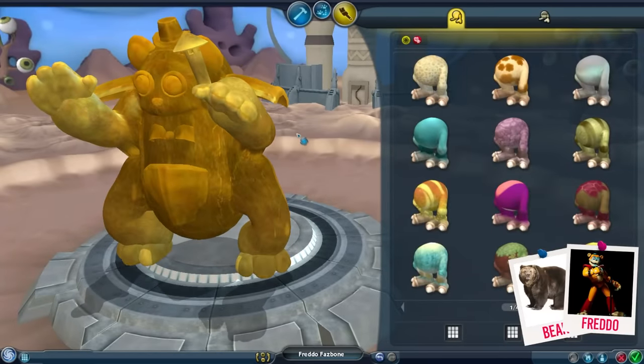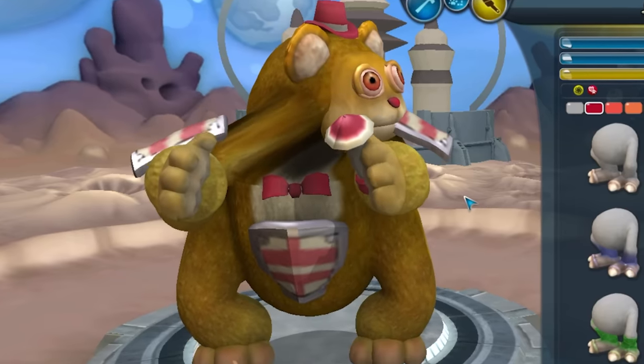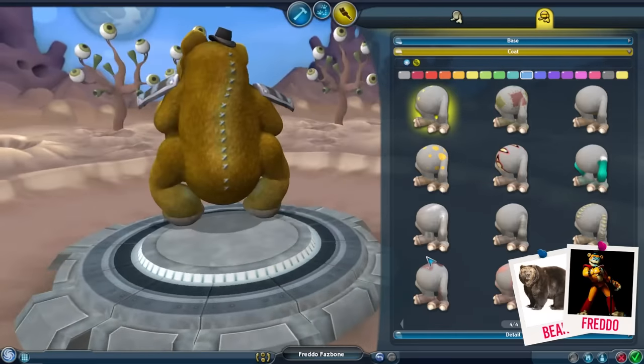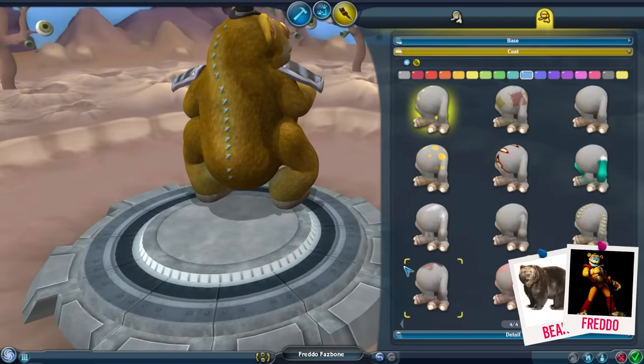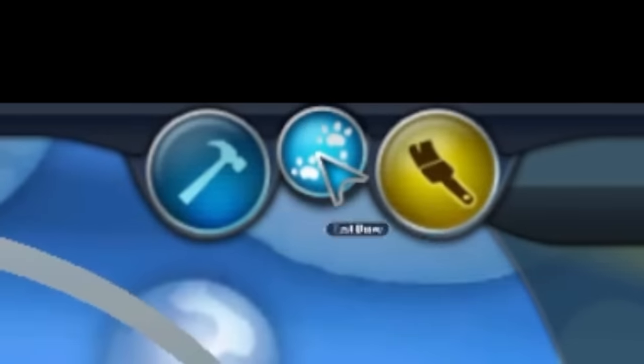Let's see if I can get any of this stuff the appropriate color. What is with the patterns? Oh, look at that - he looks like he's in a suit. That's a perfect Freddy right there. Let's take him for a test drive, shall we?